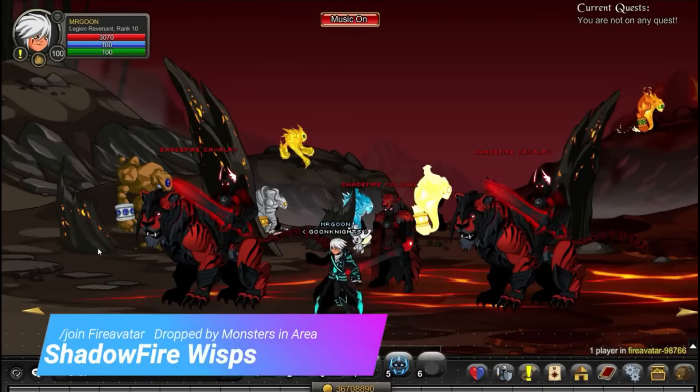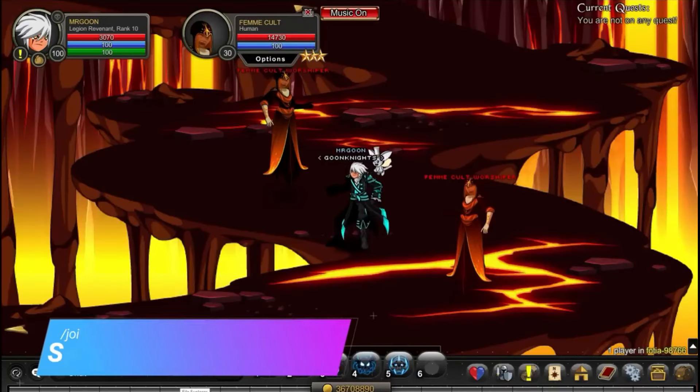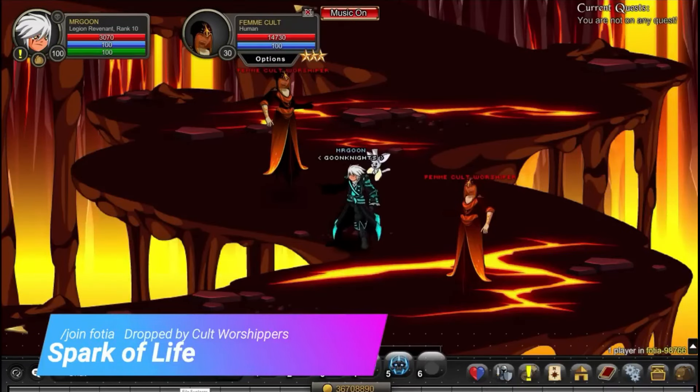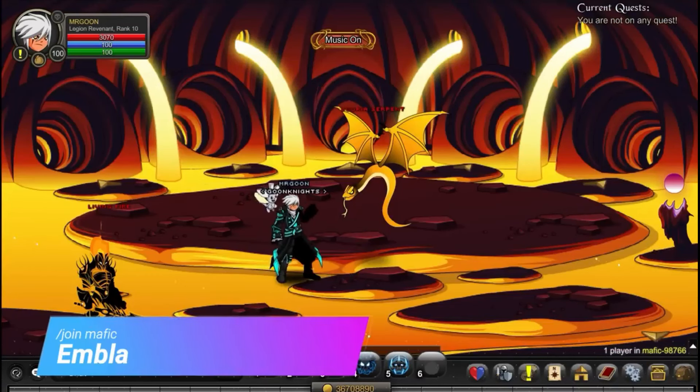/join Fire Avatar and you can get your Shadow Fire Whisk from the monsters in the area, or for a higher drop rate it's Avatar Tindarius. It's worth saying he also drops the Everlight Flame, which you need later on, by defeating the monsters within the area. Then again, you're able to /join Fetia and defeat the Cult Worshippers, which will drop you the items you're looking for.